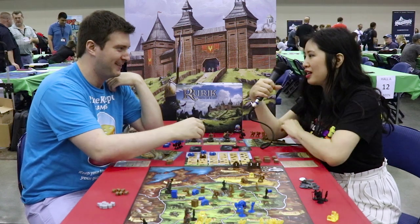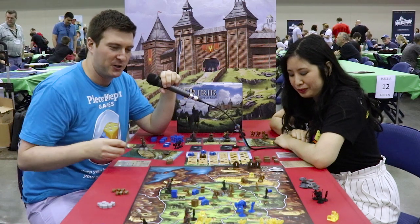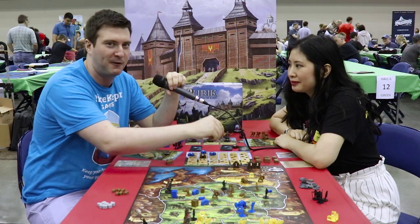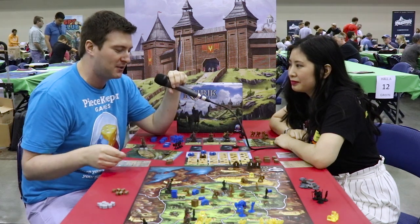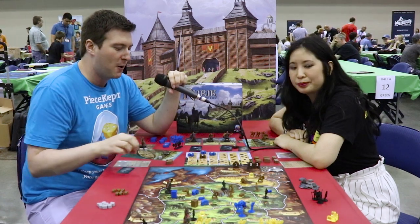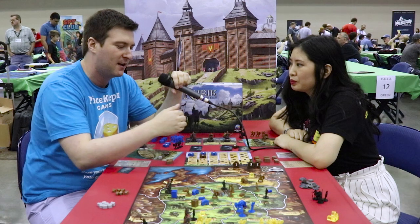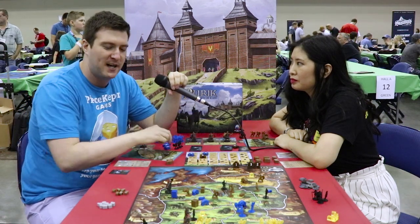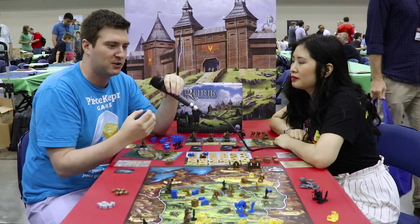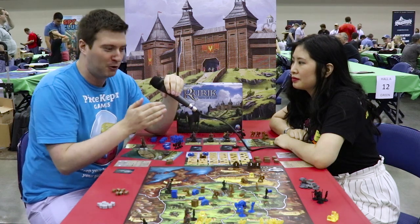How can the cards help me win at Rurik? The scheme action allows you to draw these bonus scheme cards, which are kept hidden from your opponents. These are little versions of the actions on the other 5 columns. The nice thing about schemes is it allows you to perform 2 very different actions at the same time. If I have my 2 on move and my 3 on attack, all of my opponents know I'm going to move and then attack — but with a hidden scheme card, I could move and attack in the same turn, or be moving and building. It lets you build little combos so people can't predict your actions, surprise people, and maybe even mess up their whole program.